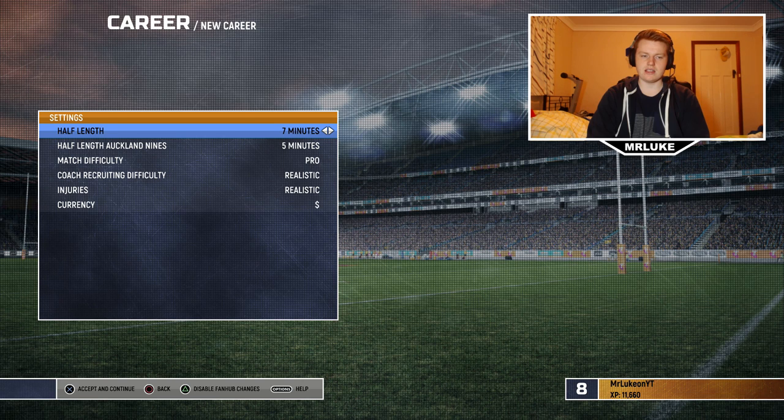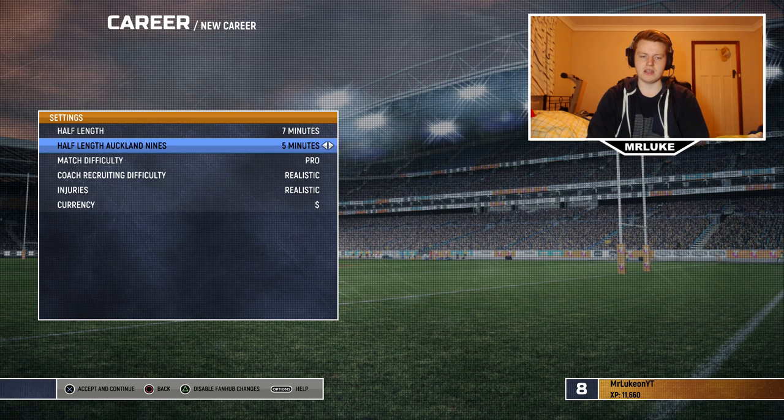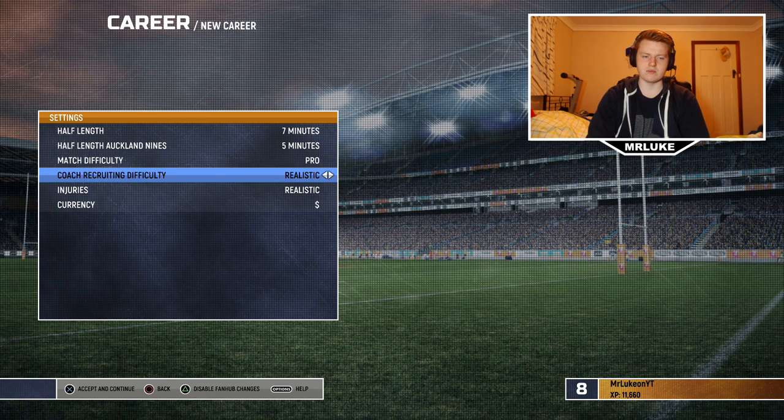The first thing I'm going to take a look at is the settings. The half lengths for normal games are going to be seven minutes, which I think is a good length. We might increase it depending on how the games go, but seven minutes should be enough. The half length for Auckland 9s is five minutes, which I think is good for that as well.